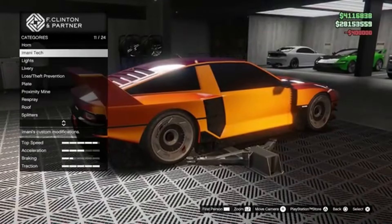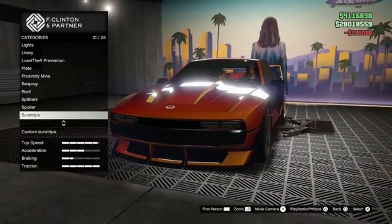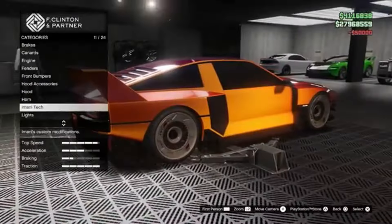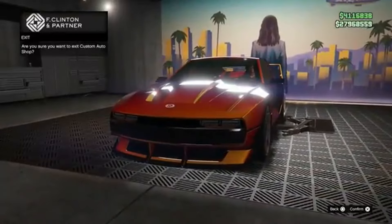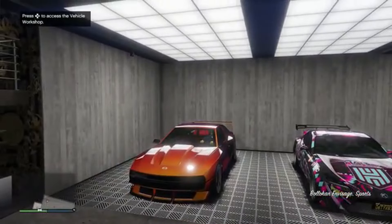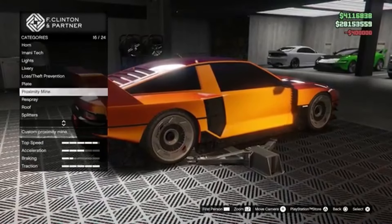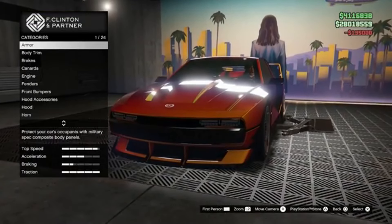Moving on to the weekly highlights, let's talk about the podium vehicle. This week it's none other than the De Clasio Tulip M100, a beauty that normally fetches around $1.65 million. Don't forget to spin that wheel for your chance to score big. If you're into racing, there's a sweet deal waiting for you — win an LSKI series race for two consecutive days and you'll snag the Gauntlet Hellfire, valued at $745,000. As for discounts, it's a bit slim pickings this week with only two vehicles on sale, the Vapid MFJ and the Classy Tulip. Still, every penny saved is a penny you can spend on customizing your new rides.